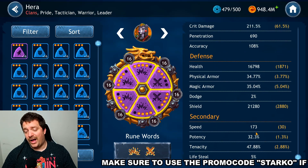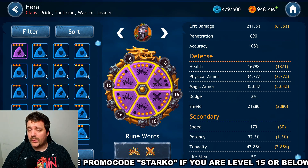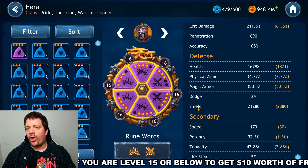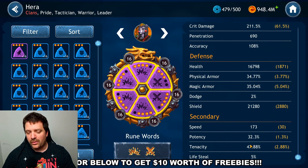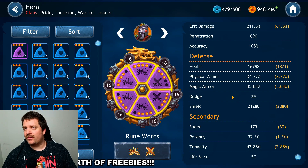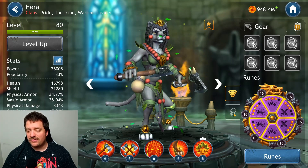Optimally you want her Speed around 180. Having Speed in only one optional rune is lower than ideal — usually you want Speed as a guaranteed stat on at least two or three runes to hit that 180 threshold. Potency is useless on her since she doesn't apply debuffs. Tenacity is important but you shouldn't sacrifice damage for it, since her damage output without a damage-focused rune setup would be a joke.